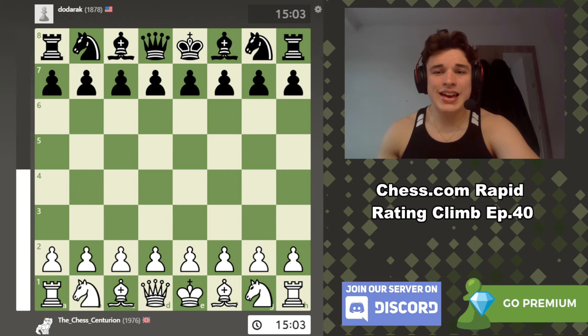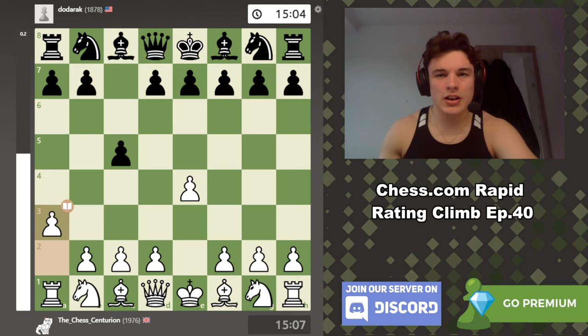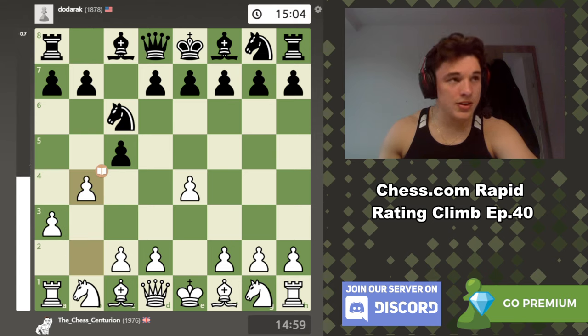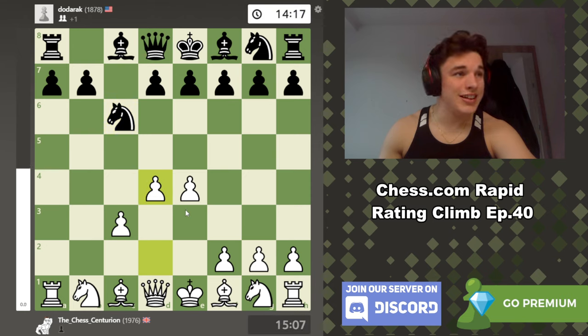88.2% accuracy for us, 57.3% for him. The accuracies aren't that big a deal because it was a short game, so take them with a grain of salt. E4, C5, A3, Nc6, B4 — this is the gambit line. Typically you see this and you take a massive centre with all sorts of complications from here. Check the playlist below if you want to see some of my other videos in this sort of position. He accepts the first pawn but doesn't want the second one.